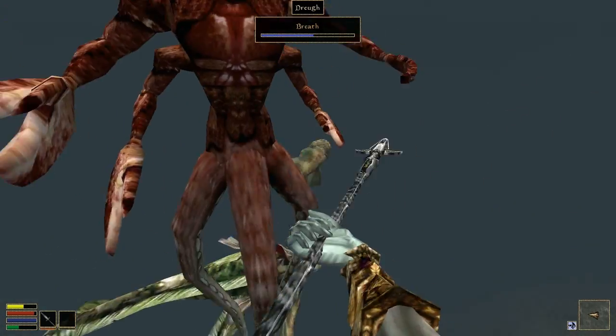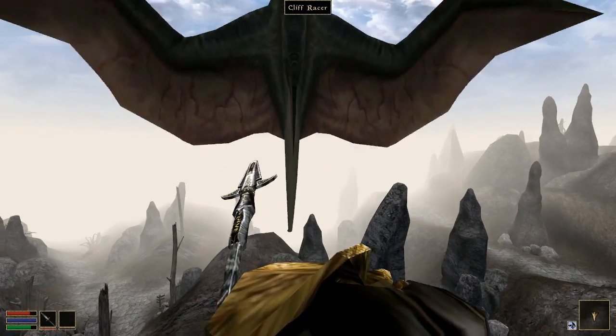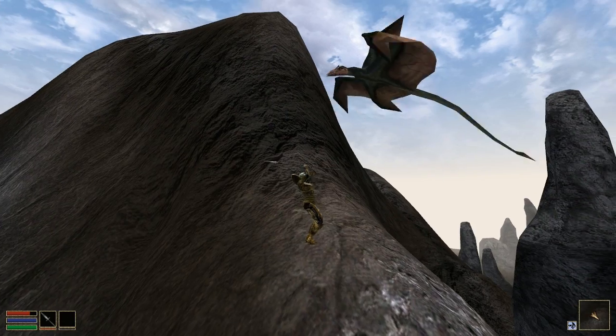OpenMW now handles leveled creature spawns. This means there's more wildlife roaming around now, including cliff racers. Hooray, cliff racers.